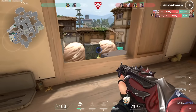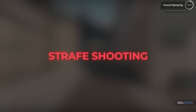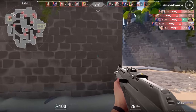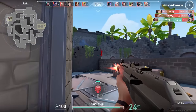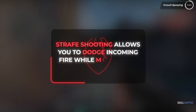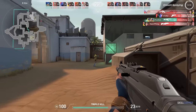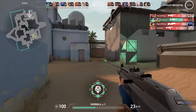Crouch spraying isn't a necessity — it's an option to be used sparingly and strategically. A more effective and versatile technique is strafe shooting. This involves moving side-to-side while firing in short, controlled bursts. This method keeps you mobile, making it harder for enemies to hit you, while still allowing for accurate shooting. Learning to counter-strafe — stopping momentarily to shoot accurately before moving again — is a fundamental skill that greatly enhances your dueling capability. In lower elo, where players might not have mastered their aim, strafe shooting can be particularly effective. As a default strategy, focus on mastering strafe shooting. It provides a solid foundation for your aim and movement mechanics, adaptable to a wide range of situations.